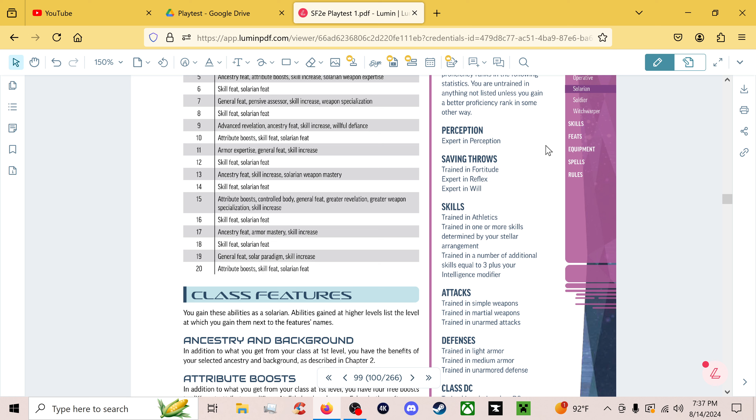They are Experts in Perception to start off with, so they do get to go before a lot of people. They are Experts in Reflex and Will, which is surprisingly common here. You'll probably want Con as a secondary stat, so Reflex and Will will suffer a little bit, but through this you actually get Expert in the two defenses you kind of need it in more, because Dexterity doesn't really play as big a role, and Wisdom is of somewhat more muted usage.